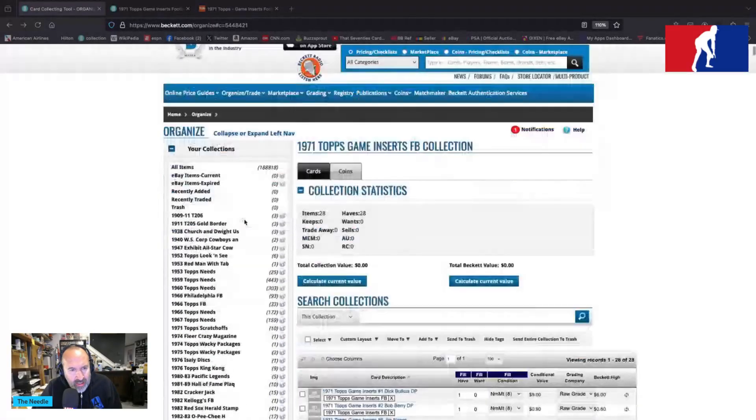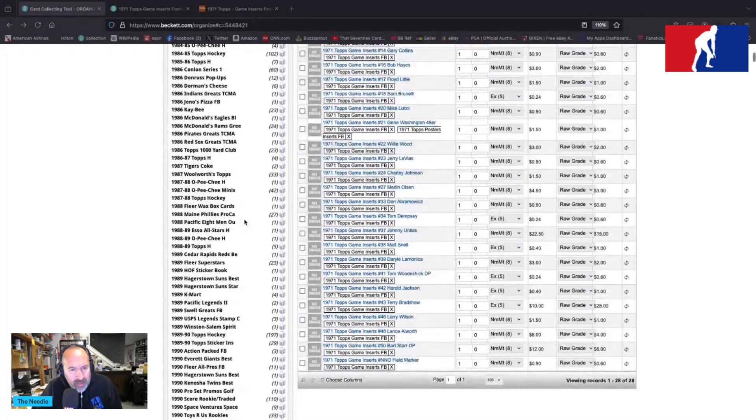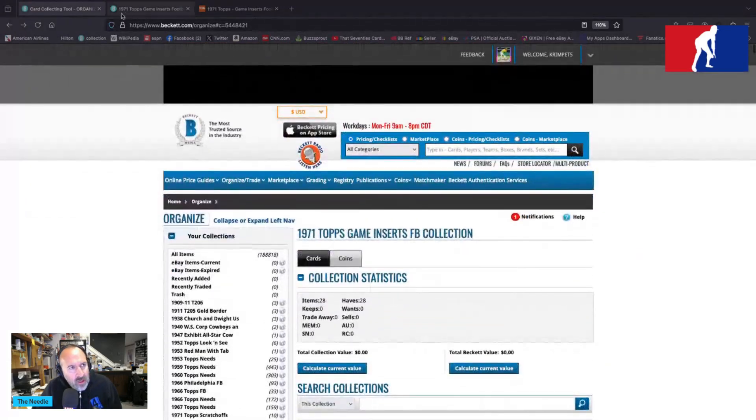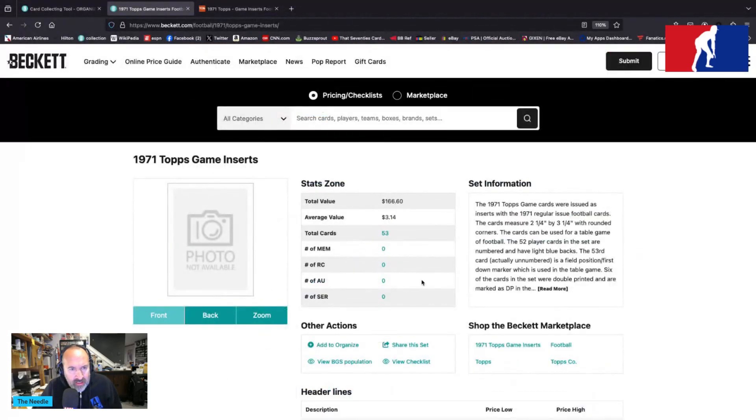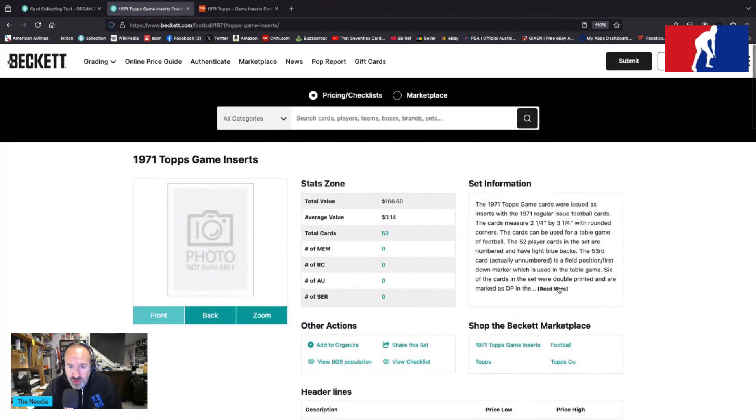I have 28 of these, and it appears I'm not complete by any means — there are a lot of them. Beckett says there are 53 of them, averaging $3.14 each, totaling $166.60. The complete set value is between $75 and $125 dollars.